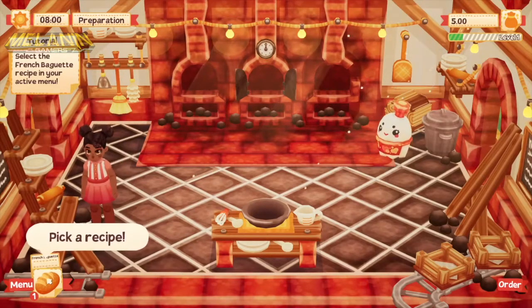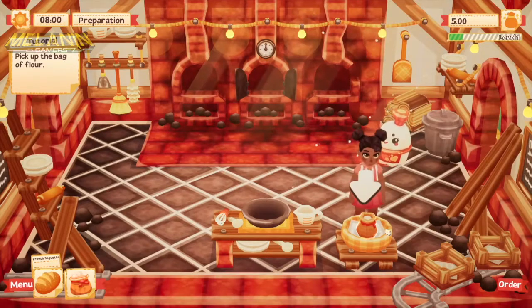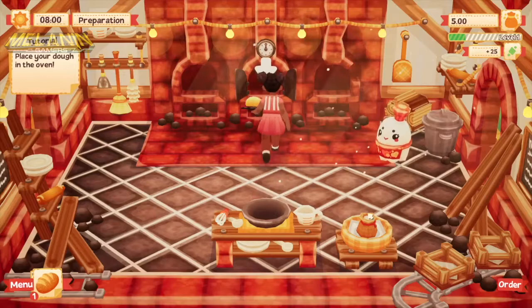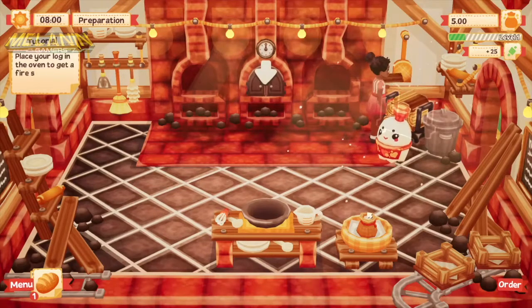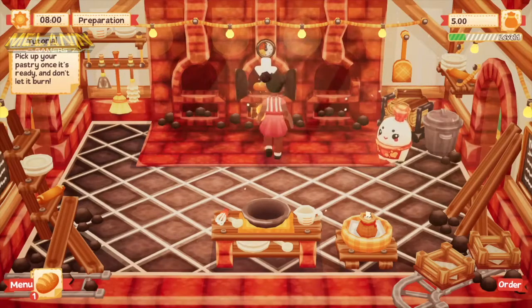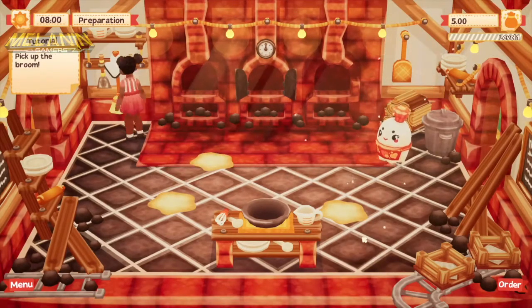On your first day, you are shown by the ghost how to make recipes: clicking on the recipe icon, then mixing it in the bowl, then the oven if it requires one — rinse and repeat for the different recipes you make.